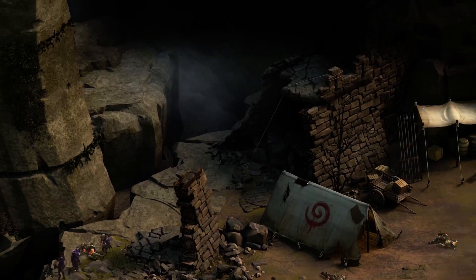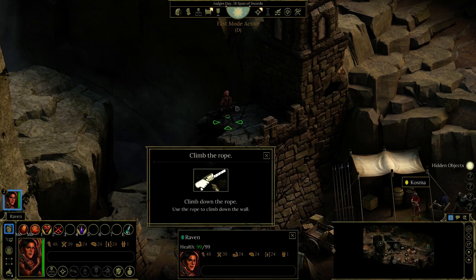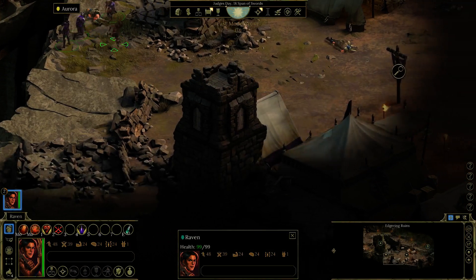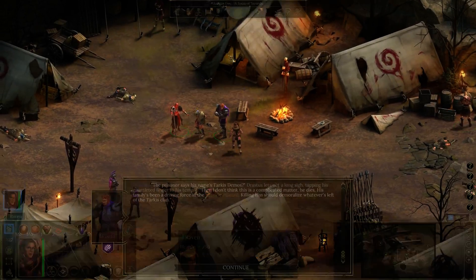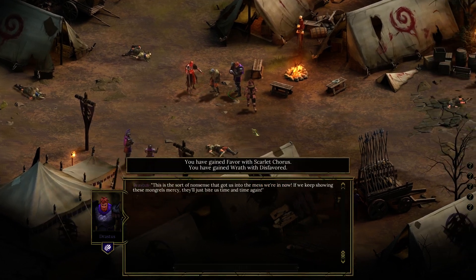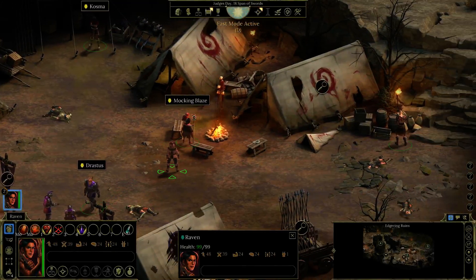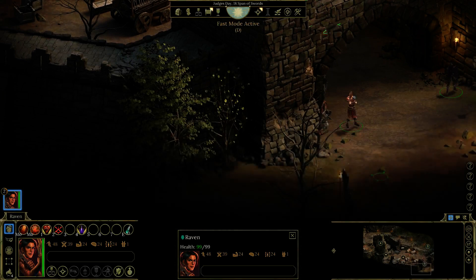Invisibility potions can also be very helpful solo - I haven't needed it yet but if you really want to get out of a fight. Last time with my party I didn't realize I had the option to talk to these guys. So I'm gonna gain some favor with Sakaros and leave this guy alive. I went with Disfavored on my party so I'll go with Sakaros here.